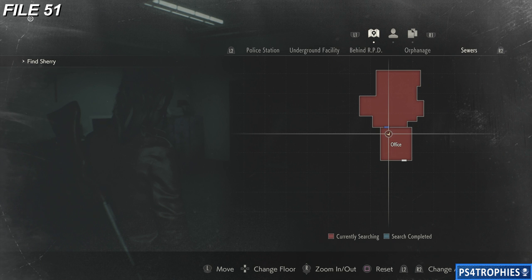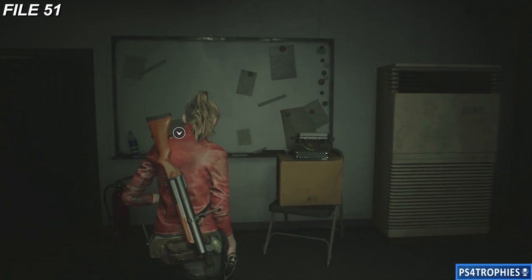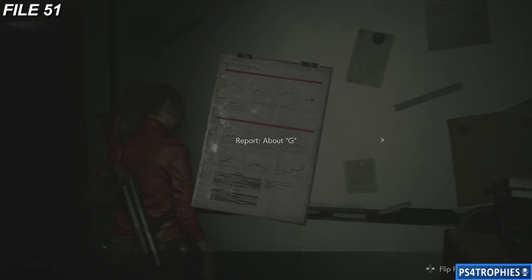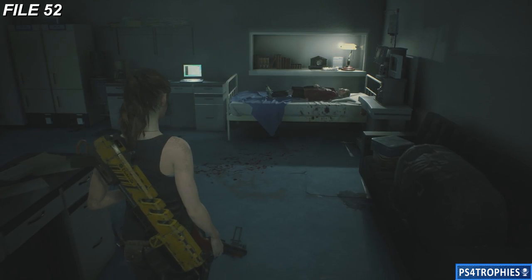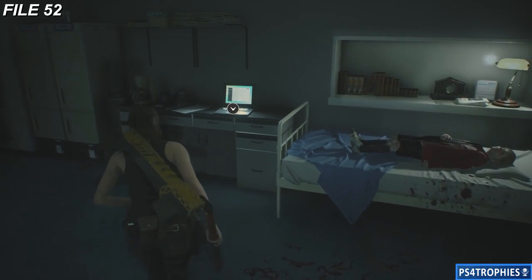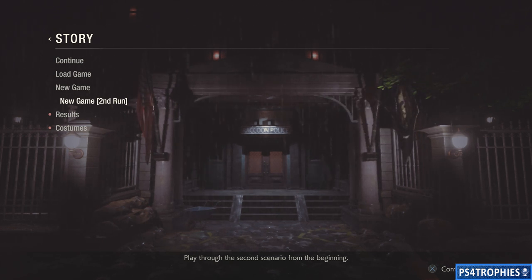Number 51 — we are in the sewers. Claire has one unique collectible here — it's in the office. There's a typewriter and an item box. And Claire has one collectible in the laboratory, in the room where you put down Sherry — the computer just to the left of her.